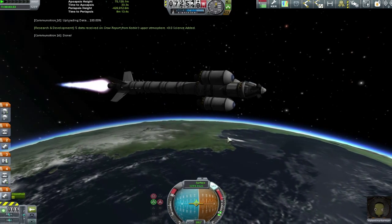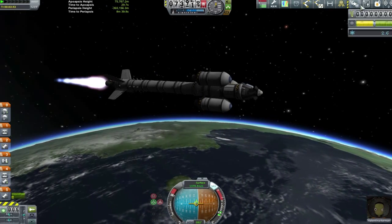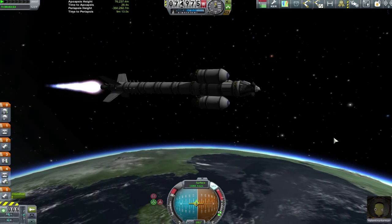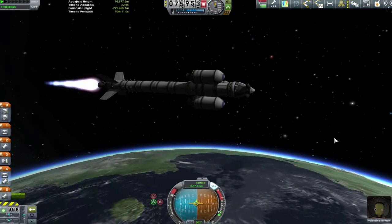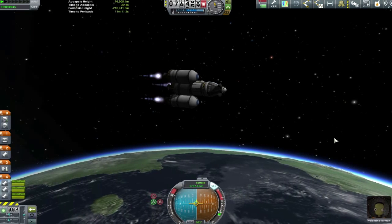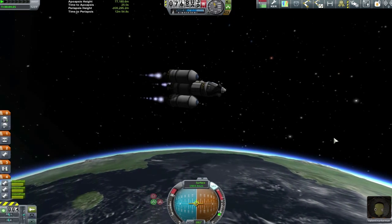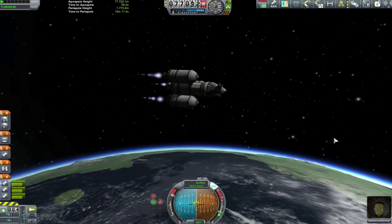Kerbal Engineer is an absolute lifesaver here — all the details up in the top left of the HUD readout give me everything I need without having to go in and out of map view to check my apoapsis, especially when trying to nail a low orbit with a very confined eccentricity. Anyway, with all that explaining, we've finally made it up into a circular orbit, which is exactly where we need to be.